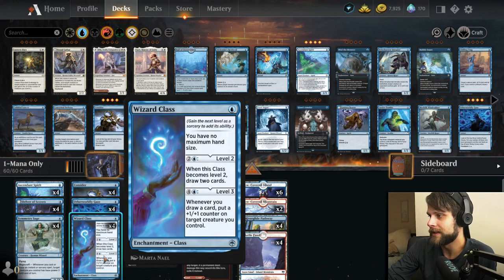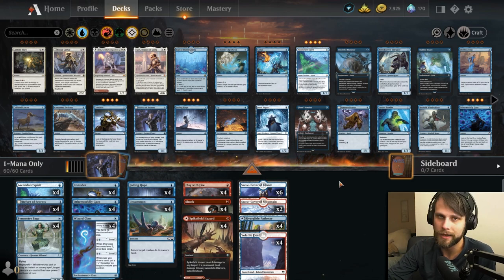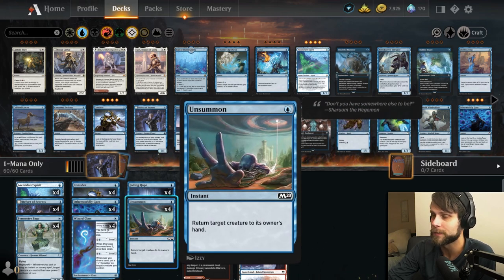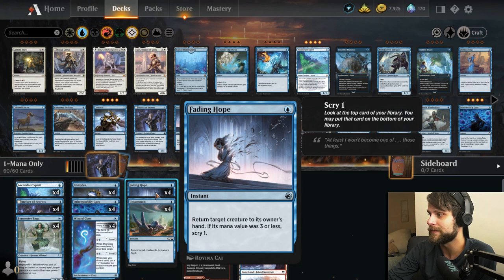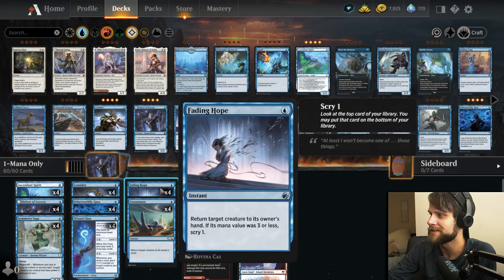Wizard Class is a really interesting one. The no maximum hand size isn't super important, but this is a mana sink — and we need mana sinks. The goal is we can draw some cards, and if we level it up to level three, we can throw +1/+1 counters on creatures we control and hopefully finish the game quickly. For interaction, we have two bounce spells: Fading Hope, which we can use to protect our own stuff and also lets us Scry 1, and Unsummon, which does a similar thing.